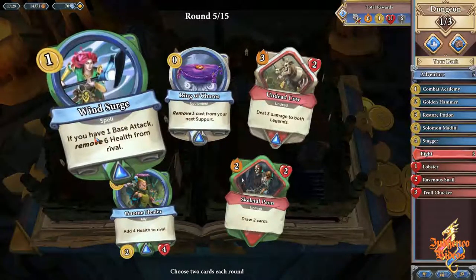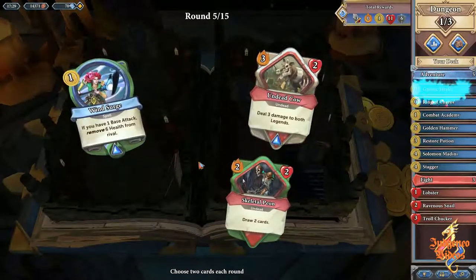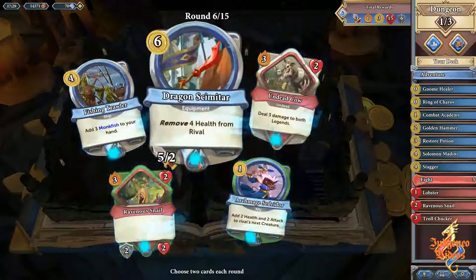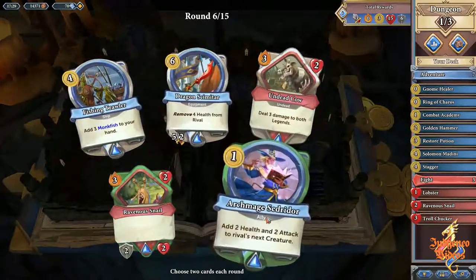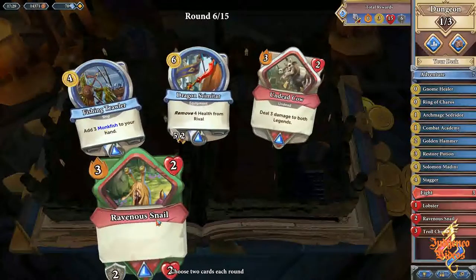Windsurge — we don't want to really be spending base attack. We're going to get a Charost and we're going to go for the Healer. Sedridor is just amazing — just use it all the time.